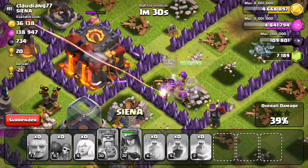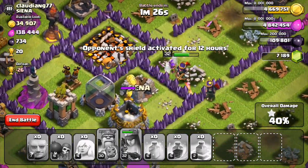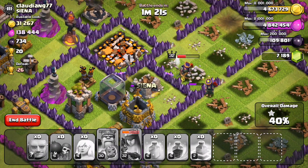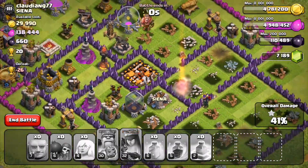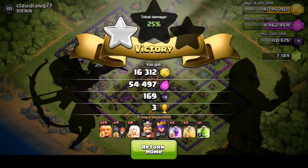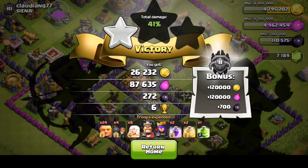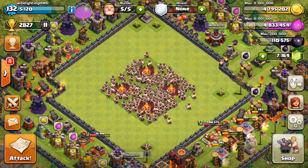She's on the town hall — awesome! She locked onto the town hall, special ability used — she's got it! Town hall is down. Now we're going to let her clean up a couple of storages and get as much loot as she can before she goes down, and that is going to be it. It was a slightly easier base, but we got the win. One star, six cups — not the best raid, but we still got the W.